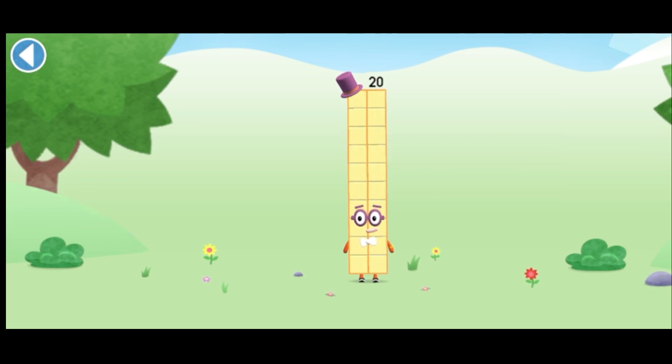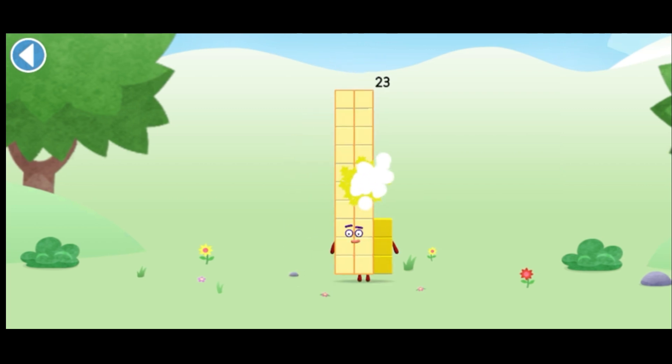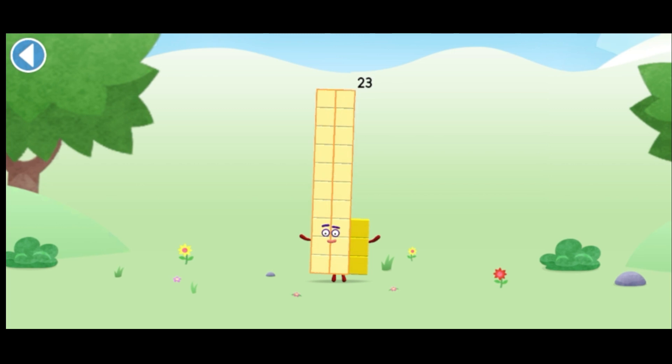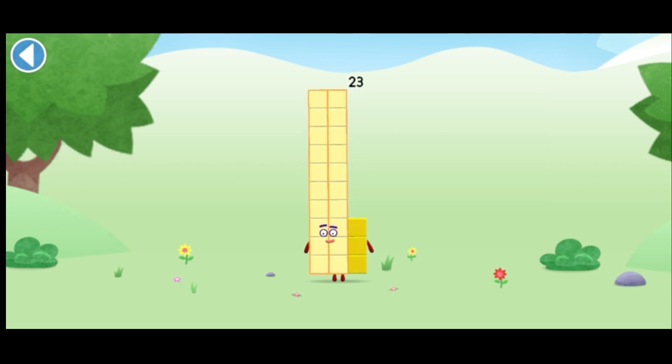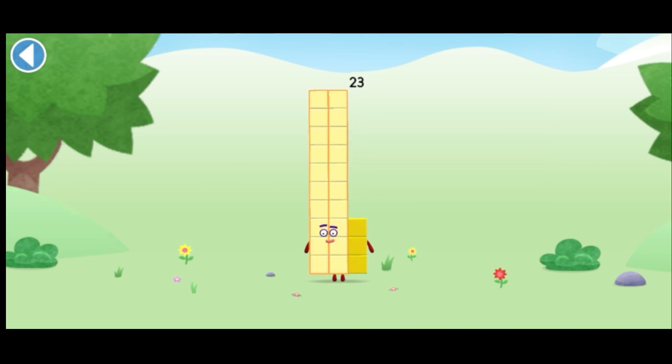You're about to meet numberblock twenty-three. Drag onto numberblock. This is numberblock twenty-three. This numberblock is made up of twenty-three blocks.